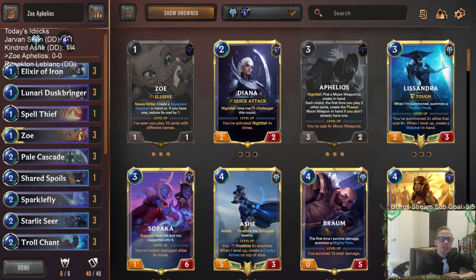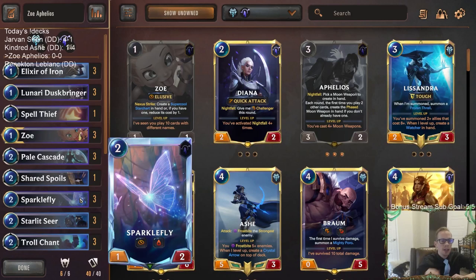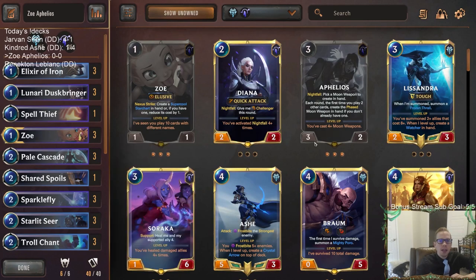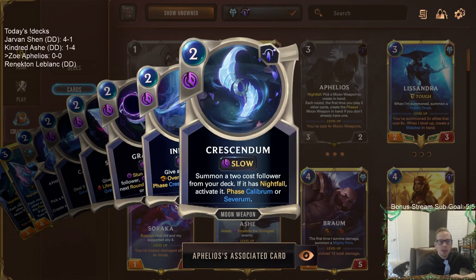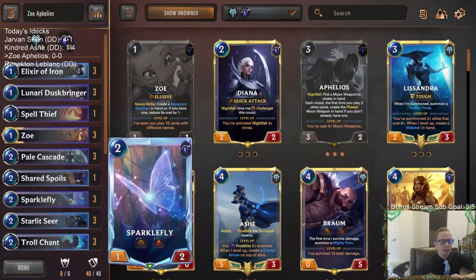Welcome everybody in Twitch chat and on YouTube for some Zoe Aphelios — but we're playing a different version than what you're probably used to. You're probably used to seeing this with Bilgewater and other stuff like that, but I'm playing Zoe Aphelios with Freljord. The reason is I want to play an elusive buff deck with Sparklefly. We have Aphelios's moon weapon, the Crescendum, that gets a two-cost follower from the deck, and we can use that to put Sparklefly into play.